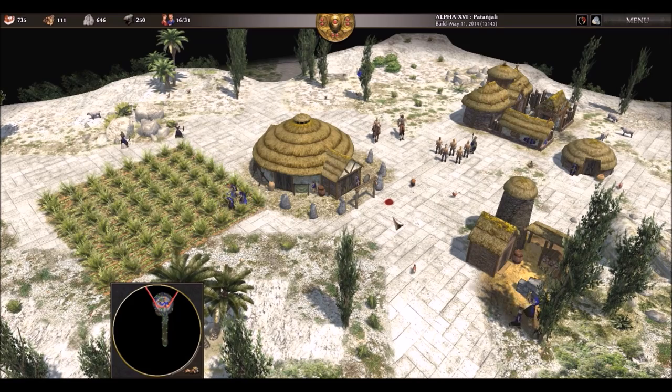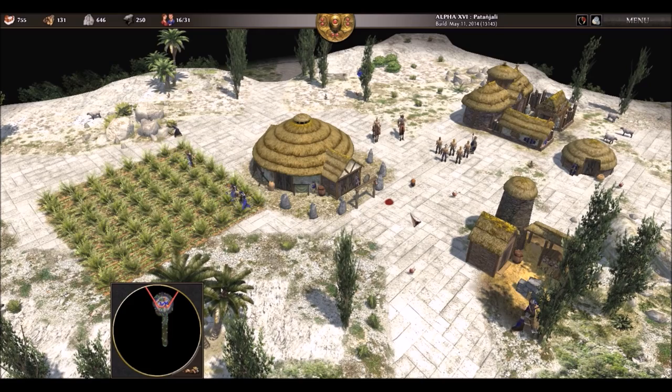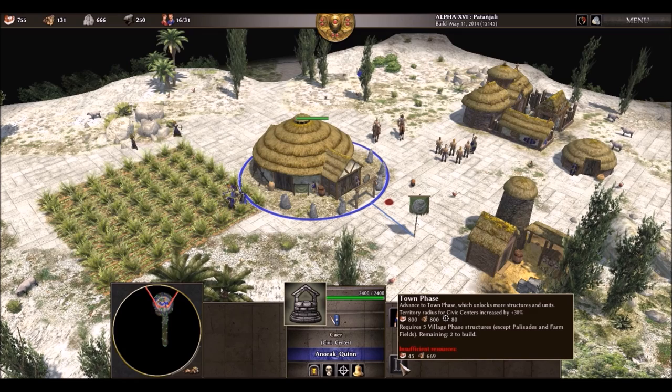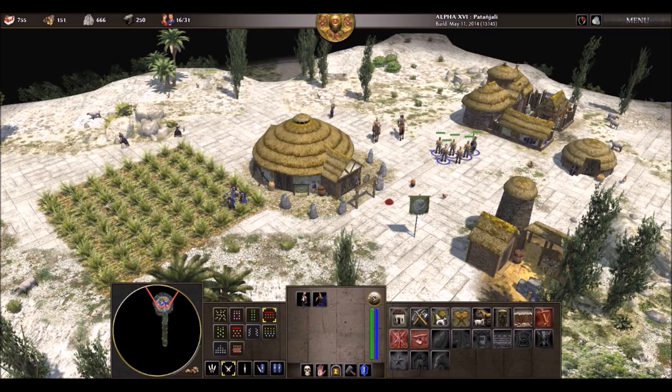I remember in Age of Empires 2 I spawned in a massive forest map and had 50 villagers cutting down trees. You couldn't walk through the trees, so I had them cut all the trees back towards my back edge of the map. I had the max number of wood possible and was still cutting trees like there was no tomorrow.